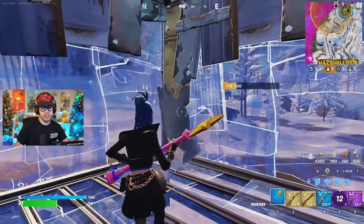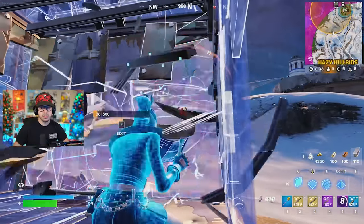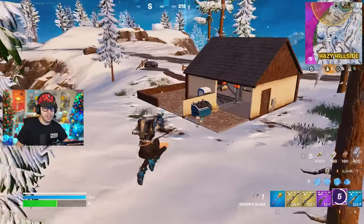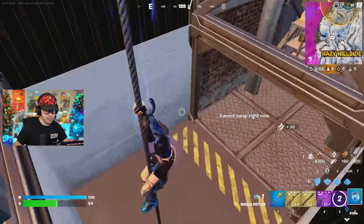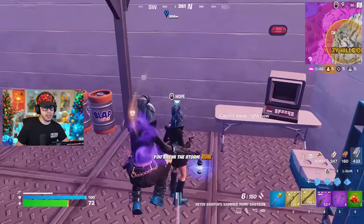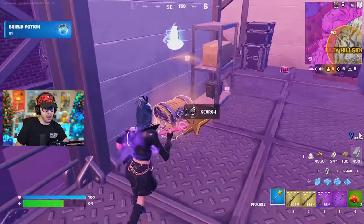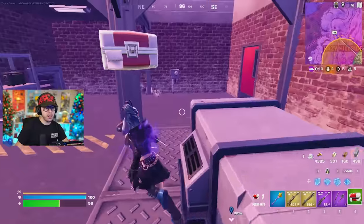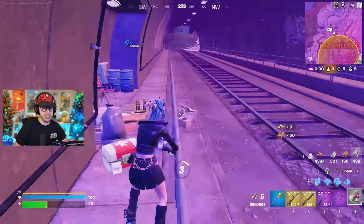I'm going to use high objects to get going, then box up for a second. The only thing I'm missing is white health — that's why it's so important to carry it. I'm headed into this area to see what's up. There's a slurp barrel, shockwaves, and an NPC here. You can activate a rift and get a grapple blade — that's a really great spot to land too. I'm taking the shockwaves and all these medkits. Pop two bandages before I go.